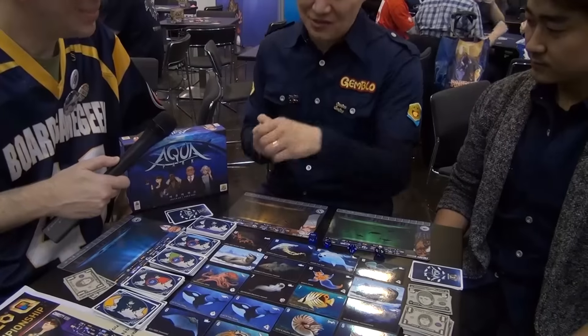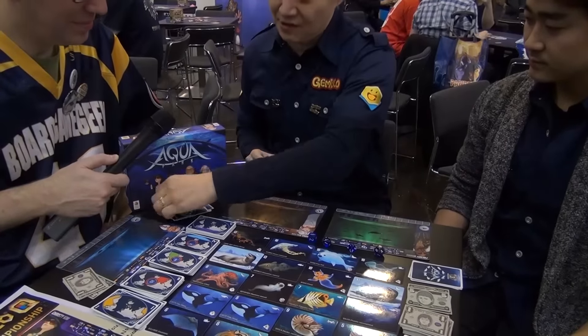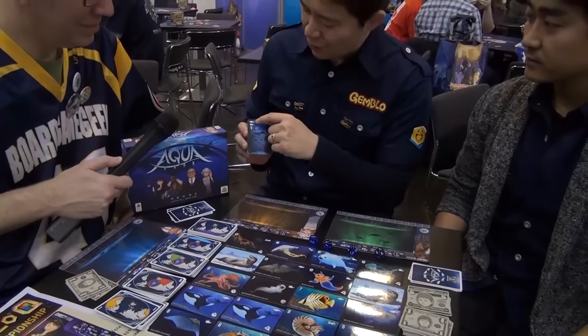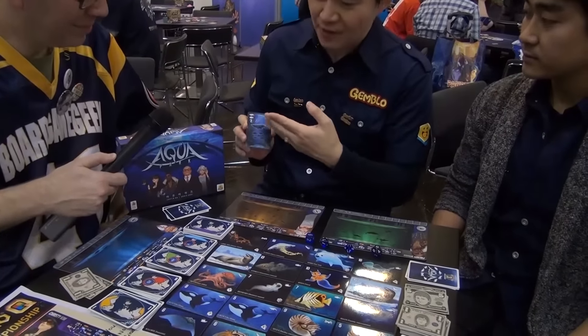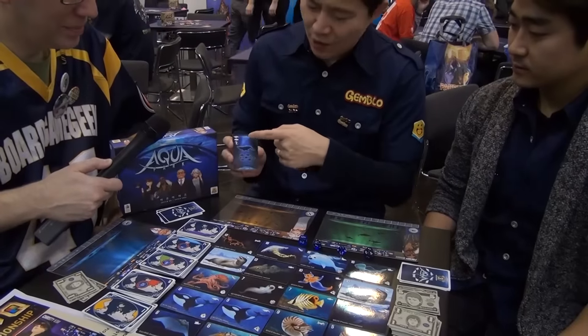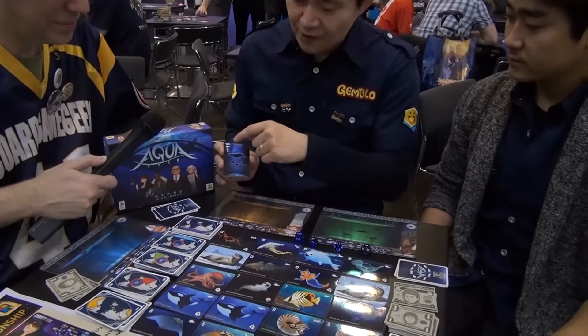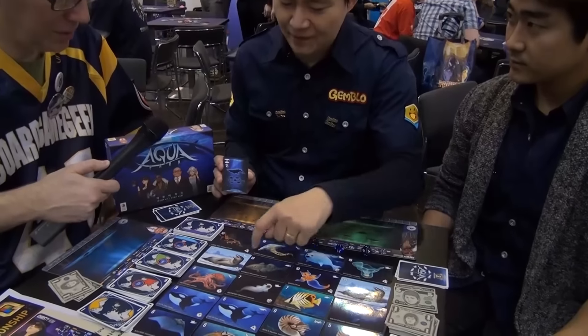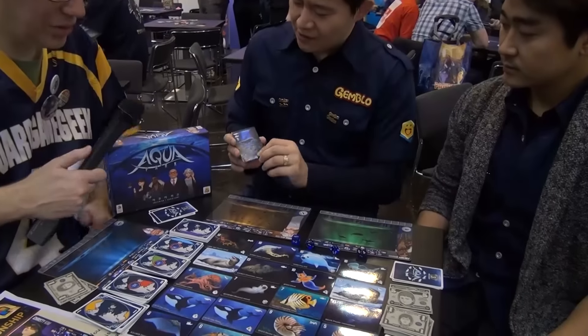After putting mission cards down — this is the mission card — this card means I have to catch a whale and fish, some kinds of species. We can find the same species on the card, the same shapes, coming from five different oceans around the world.